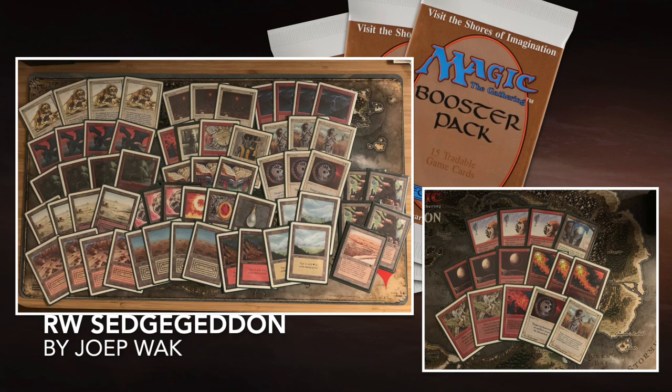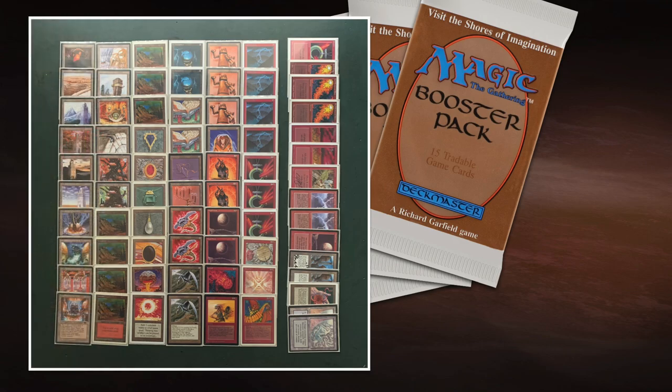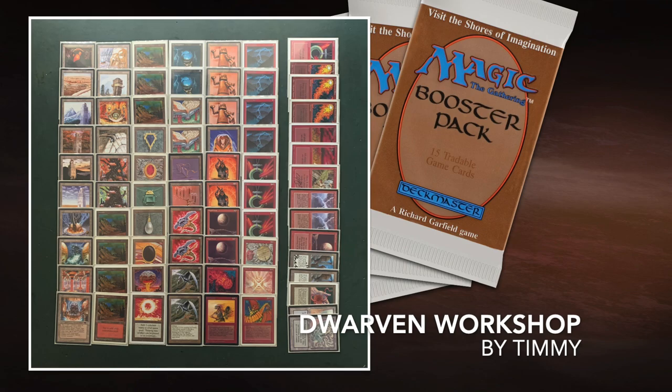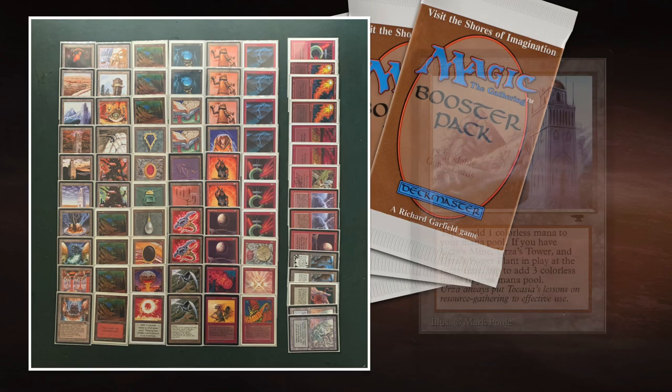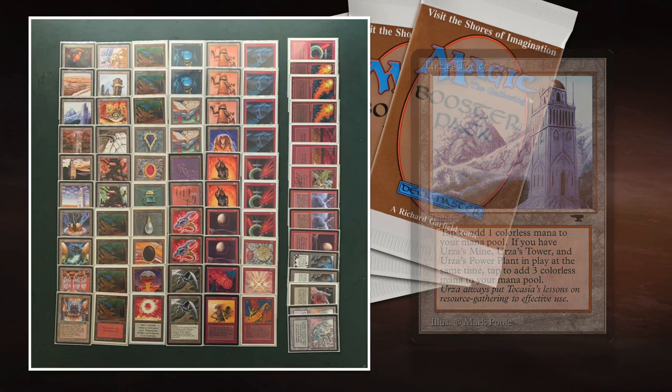Now let's take a look at my deck, the Dwarven Workshop. I'm really excited about this deck. First reason: it's a Tron deck, and I love playing Tron. It's super difficult in old school magic because there's no way to find Tron lands like in other formats — you just have to draw into them. So you have to have a plan before you have Tron.